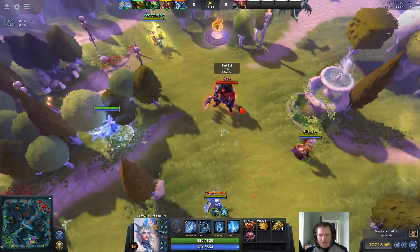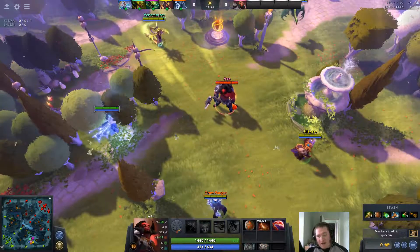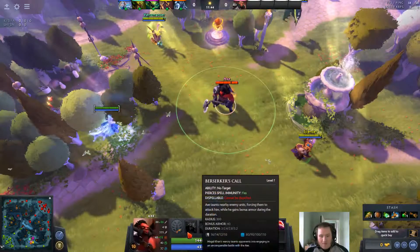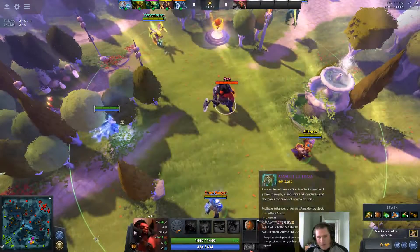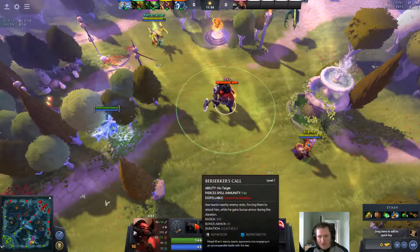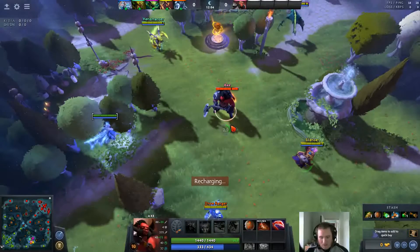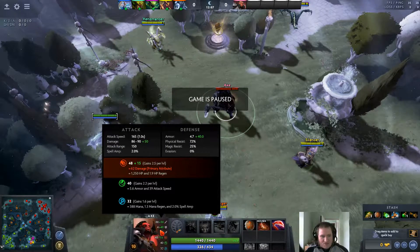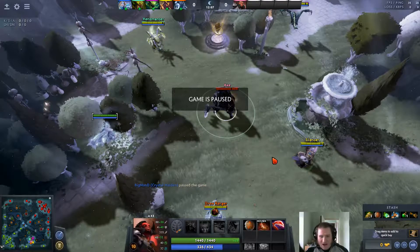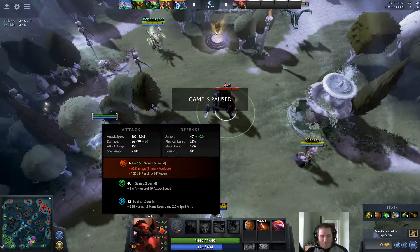Moving on from the laning phase — if you're not lucky enough to counter Axe in the pick screen, countering him comes down to understanding why Axe is such an issue. It comes down to Berserker's Call, which gives him 40 bonus armor. He generally buys armor items giving him decent armor anyway and usually has quite a lot of health. When he pops Berserker's Call, he's now got 44 armor, which even without additional armor items gives him 72% physical damage resistance. So you're kind of screwed when it comes to damaging Axe — he can stand under your tower, tank an entire creep wave, and tank all the damage from your tower because he's only going to take a small fraction of it.